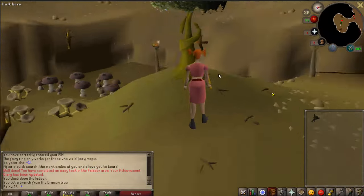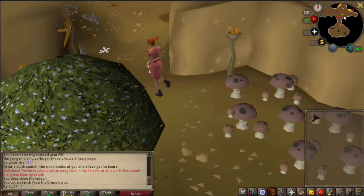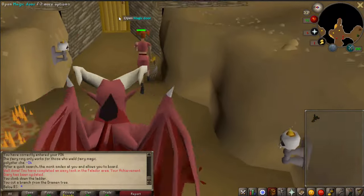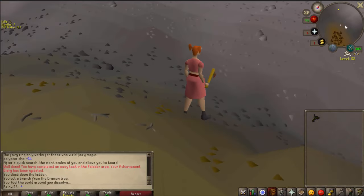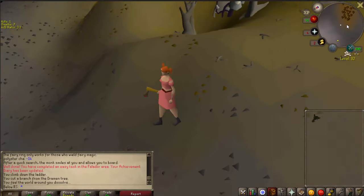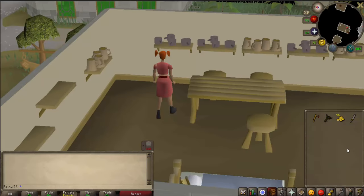Then you want to go out — go all the way over here next to the greater demons again and go into the magic door, which will get you into the deep wilderness. Now you want to go back to the bank and get yourself a knife.